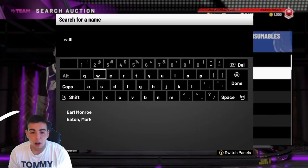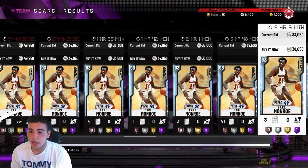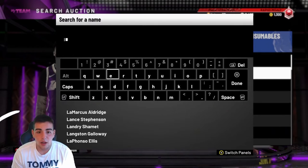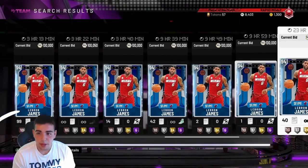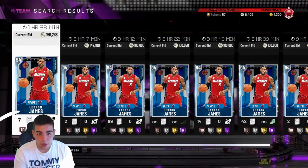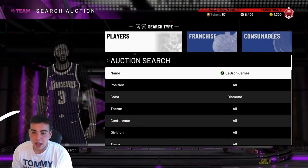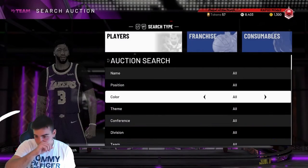Diamond Earl Monroe is not a bad pickup for under 30K as well. The market is completely crashed — everything is so cheap right now. It's a great time to buy your team if you have MT. There's not a lot of LeBrons in the auction — if you could snag one for like maybe 200K, you could possibly sell him for 250 on Sunday. He's out of packs, so it's going to be a great time to buy and a great time to sell.